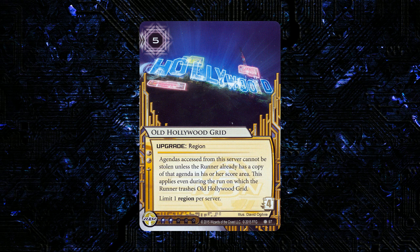Especially if you're playing the sort of agenda packages we've seen out of NBN basically for all time, it's really likely that the runner is going to have another copy of some of these stolen, especially out of R&D. So I don't see this being as good in the standard NBN styles. I definitely think this is a better card for a Glacier style deck, and unfortunately I think that means not NBN.